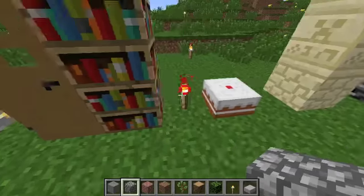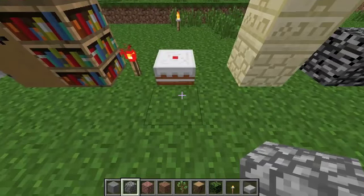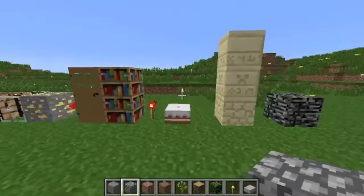Redstone torches — I basically made the outside red with a little transparency, but you can't really see it. Cake — I added an extra layer of icing and one cherry on top instead of a whole bunch of freckle things, because it didn't look like it tasted good before.